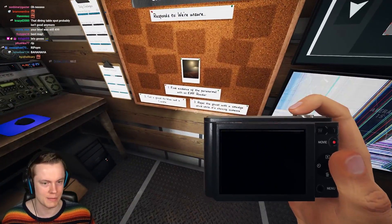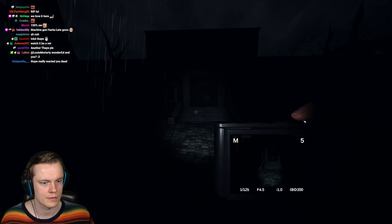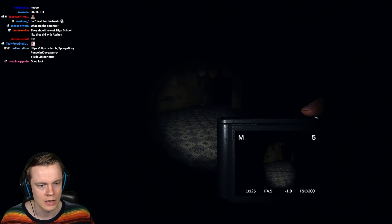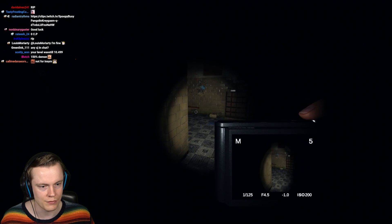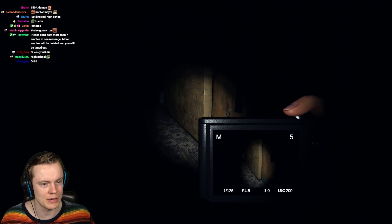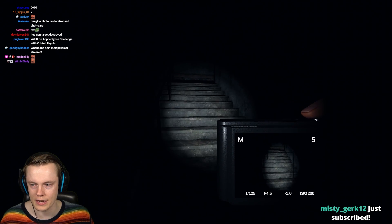I can't grab any items still. What do we get? EMF reader, candle — repel the ghost? These are impossible. Do we have a cursed projection? I'm not going to take — what are you doing? I don't think the breaker's on, I'm going to have to find that one. We could have tarot cards — tarot cards would be so busted. I'm going to go left first and just run. There's just going to be a ghost at max speed coming towards us.